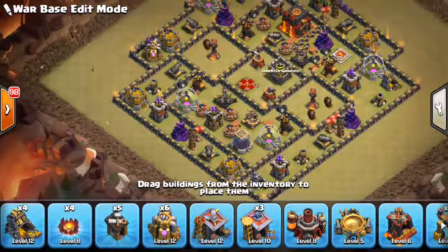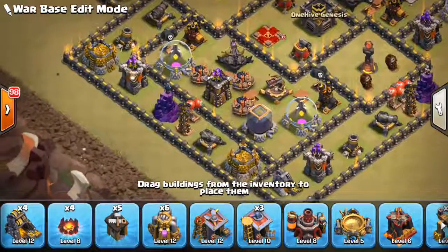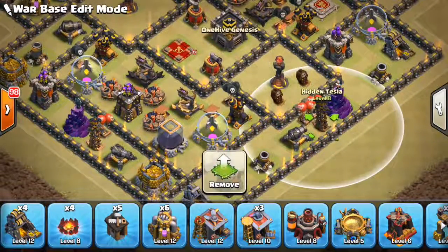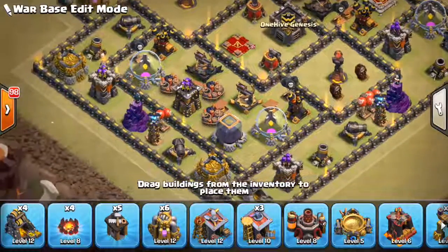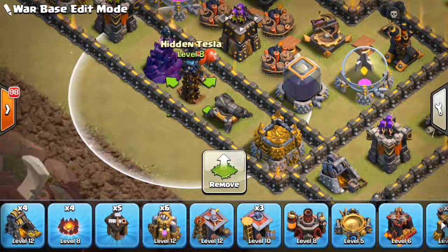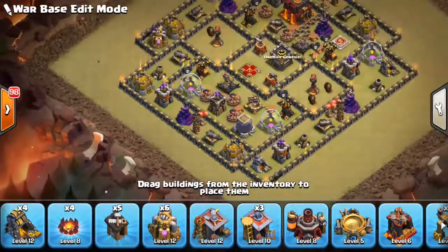Put them kind of one on each corner — you can double them up if you want, but I like doing it this way because typically they attack from one side. If they come from here they get one Tesla easily, but they have to deal with the others if they send in hogs or balloons. And even on the side they come from, they're not going to be expecting it — it's extra damage to the golem they drop, to the king, whatever they use to tank initially. The core is the worst place for Teslas because the attack is already going. You want to get them at the beginning or the end of their attack when troops are moving slowest, so the Tesla gets the most value.